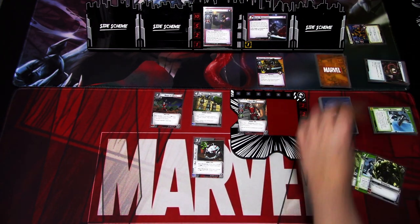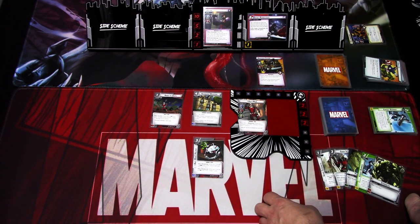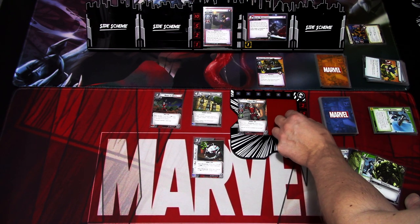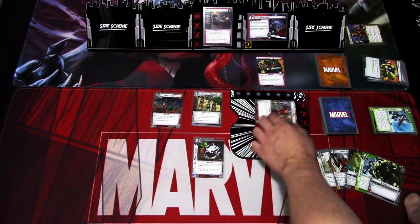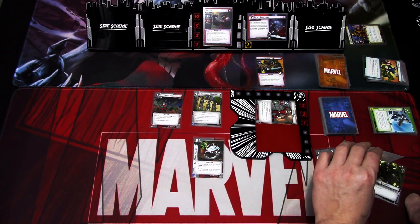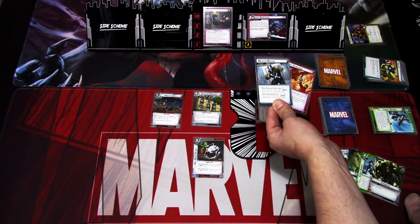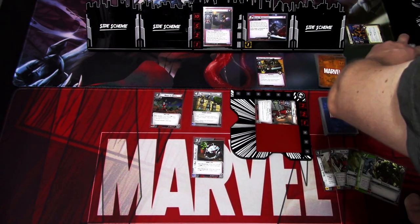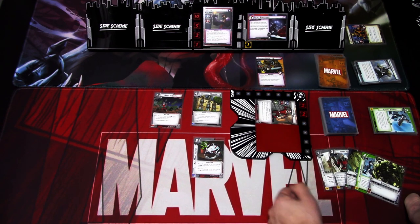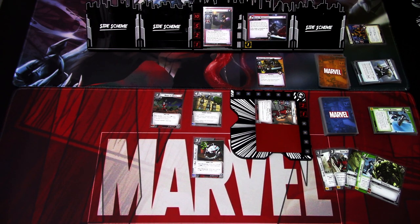We get an encounter card — Gang Up — which will hurt. The Armored Guard hits for one, so we definitely defend against Claw's main attack. Claw hits for one plus two, so we take one damage. The Armored Guard hits for one more. We've survived that villain phase — let's move on.